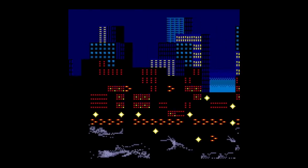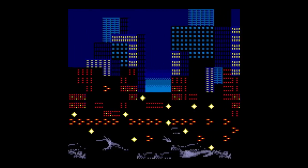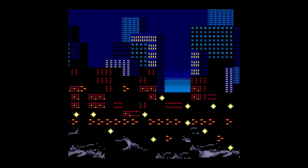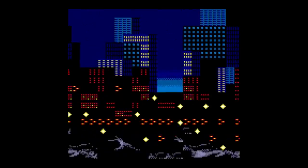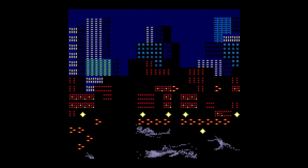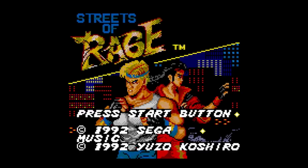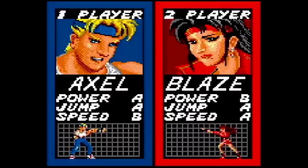In late 1992, Streets of Rage made its 8-bit debut for the Sega Game Gear, a portable gaming device powered by 6 AA batteries. And that is where the good news ends. Right away, one of the main characters, Adam Hunter, has been completely removed entirely — from the title screen to the character select screen.